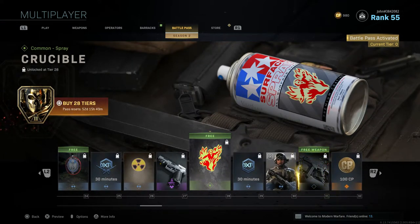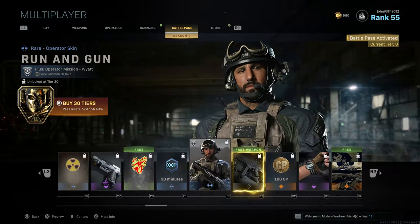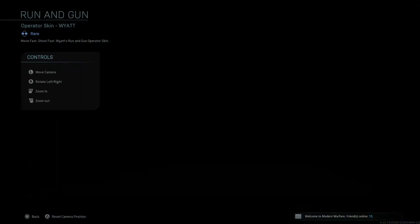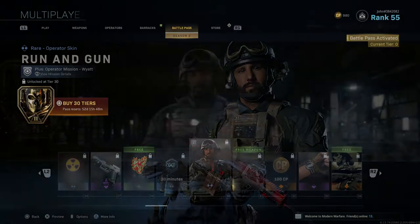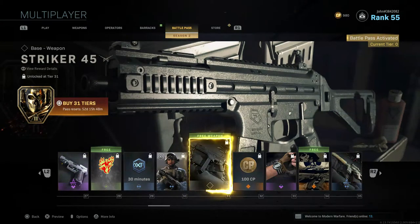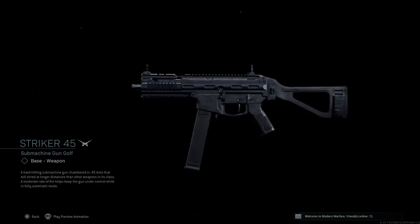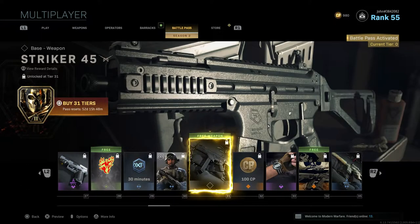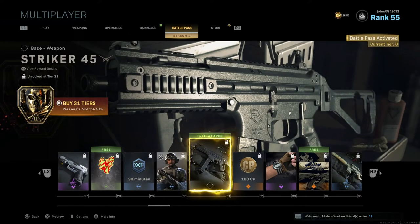Tier 28 gives The Crucible, a new spray — free reward. Tier 29 gives a Double XP Token. Tier 30 gives the Running Gun operator skin for Wyatt — pretty simple but not bad. Tier 31 gives the Striker 45, which is essentially the UMP 45 remastered. It's a free weapon too — so happy they didn't lock it behind the paid battle pass.